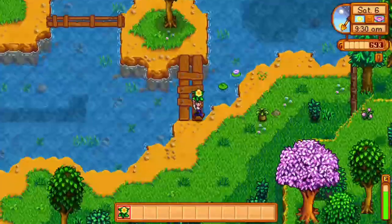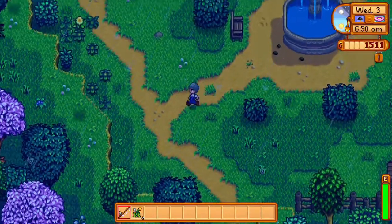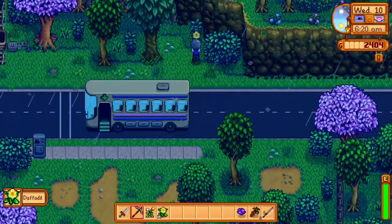The first four items are all foraged in the spring and they give you seven experience each. You can pick up the wild horseradish, the daffodil, the leek, and the dandelion all in spring — just pick them up off the ground.